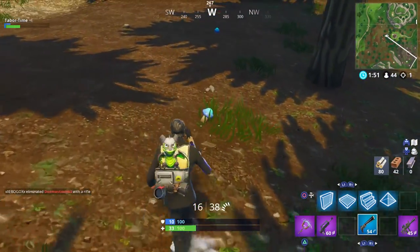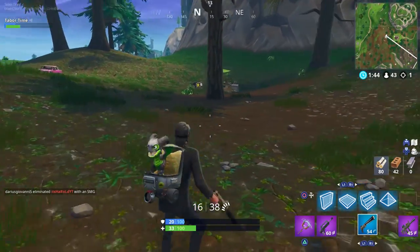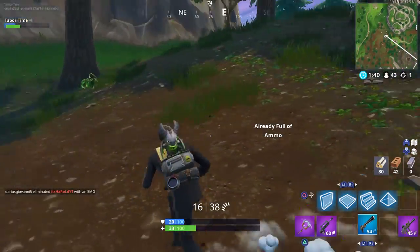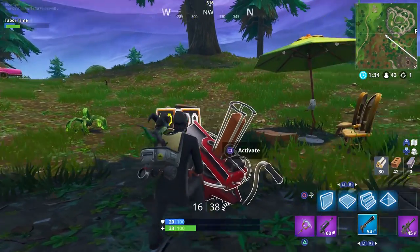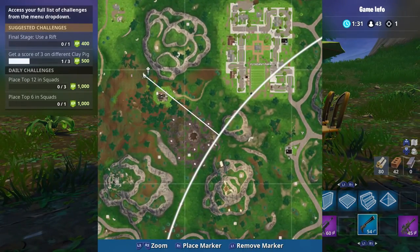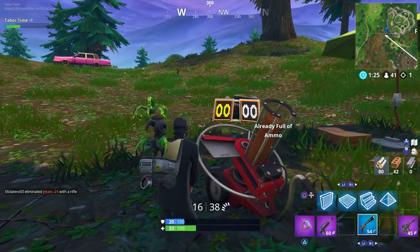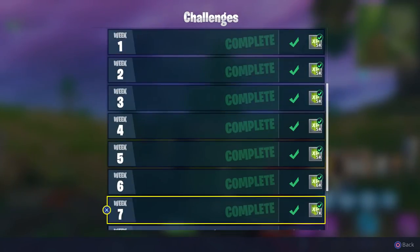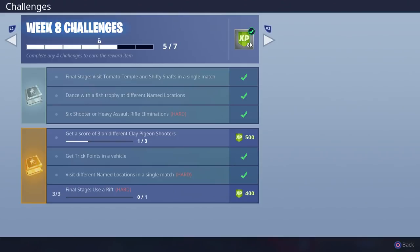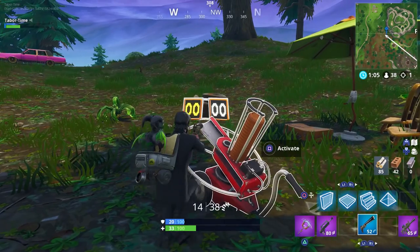...are exactly the same as they were in Season 5. You only have to do this 3 times. The very first location I'm going to show you is right where I was, right by what I call the Haunted Mansion. Just to the left of the mansion, kind of near Pleasant Park. You have to get a score of 3 on different Clay Pigeon Shooters. As far as I know, there's only 6 of these machines in total.